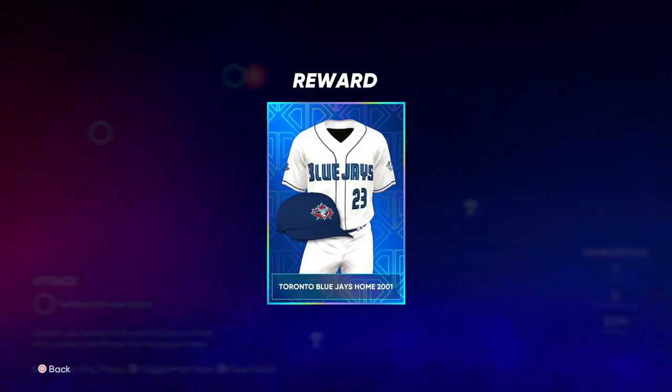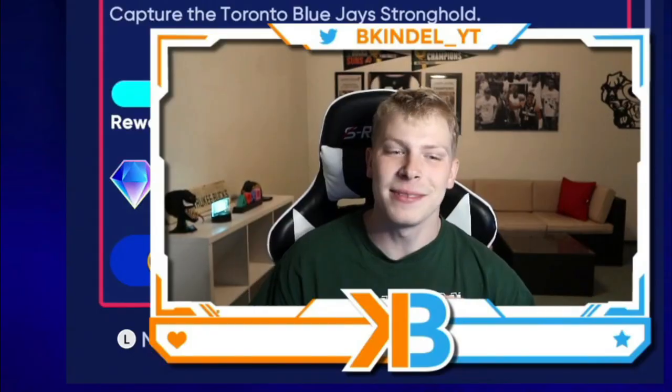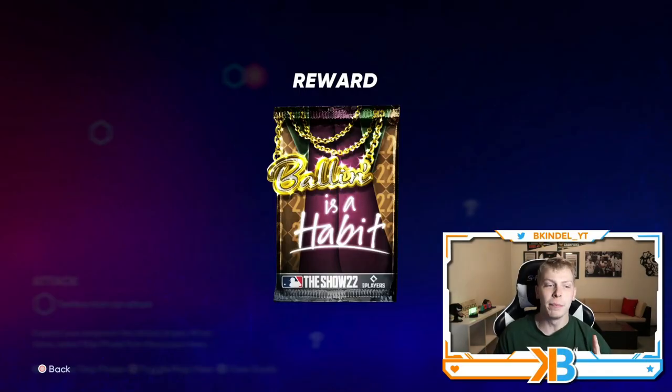That's the new one that just came out, so you have a chance of getting Willie Mays in that one. Capture the Blue Jays stronghold — not only do you get the ball-in-habit pack, but you get this sick throwback jersey. I'm a sucker for a dope jersey. And if you complete the entire map, you get a second ball-in-habit pack. There's definitely a lot of premium packs in this map, which I like, and it's super quick.